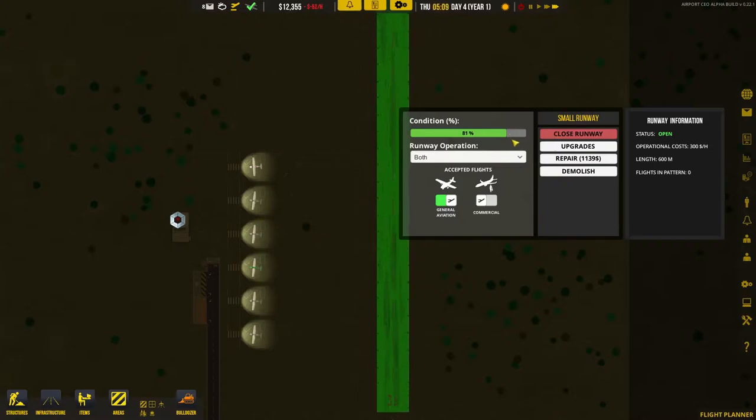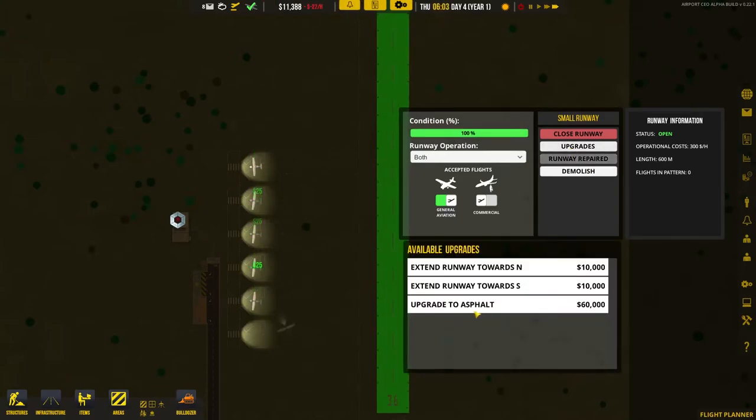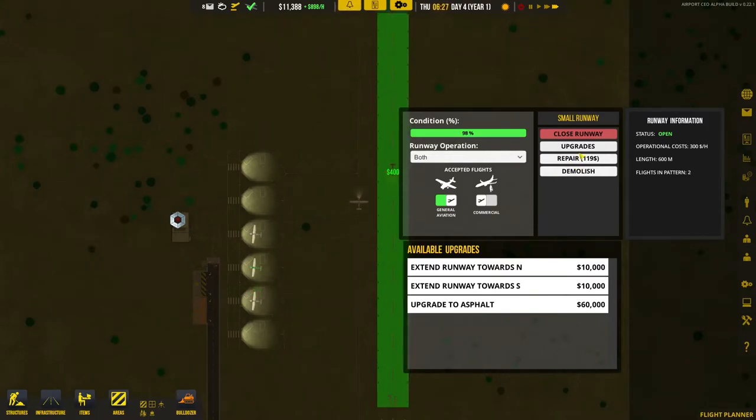Another thing — the runway keeps falling apart. For every flight that either lands or takes off, it knocks the condition down by one and adds $59 to the repair bill. There is an upgrade to asphalt, which presumably means it wears down a lot slower. I imagine you still need to maintain it, but just a lot less.